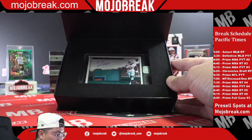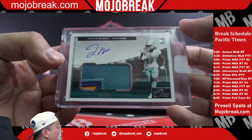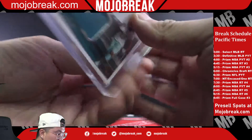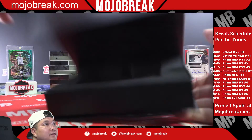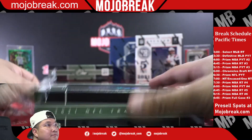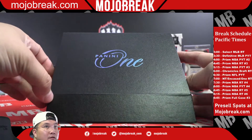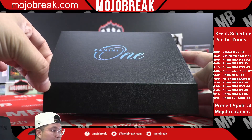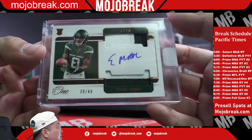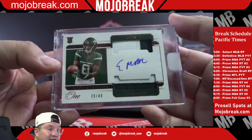First hit: Dolphins 35 of 99 rookie patch auto. Rookie patch auto — Joe gets the Dolphins. Then Eli Moore, New York Jets, spot 39-49, dual window rookie patch auto. Eli Moore, Jay Martino — Elijah Moore three-color patch, both windows, 39-49 for the Jets.